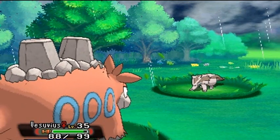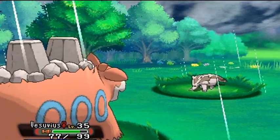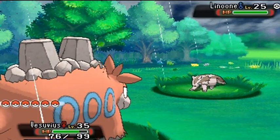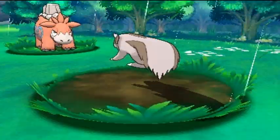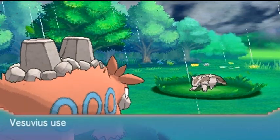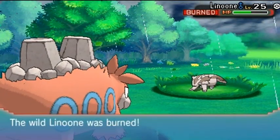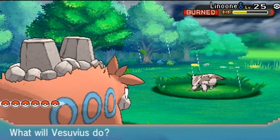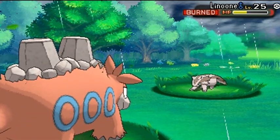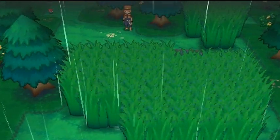A wild Linoone appears — Vesuvius to the field. We're going to be the slower one and get scratched. Don't be a jerk. You suck five times — you know what, I have to be petty. Eat this Lava Plume! It got burned. Trying to escape — come on, leave me alone. There we go — got away. Let's get out of here and battle some trainers.